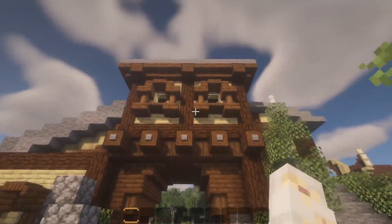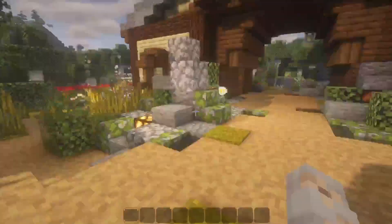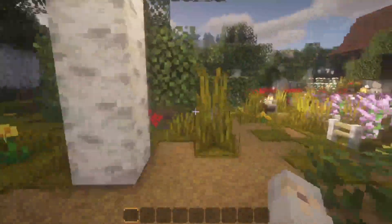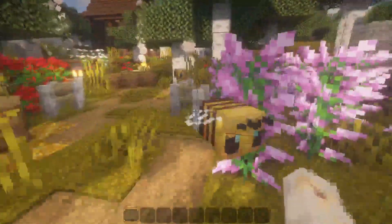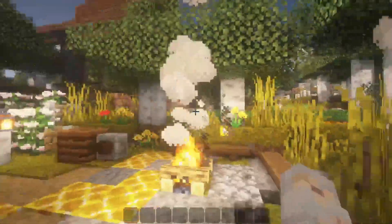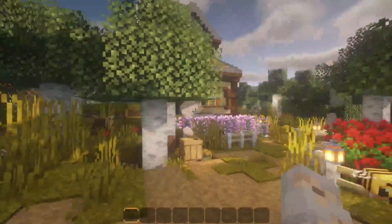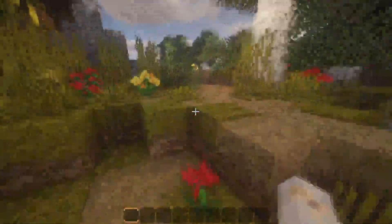Everything here is just a facade — it's hollow. You can choose to go through the house; it kind of feels Alice in Wonderland-y. I love this bridge, it's brilliant. You can come down here with the wheelbarrows and the flower fields and the little buzzy bees.